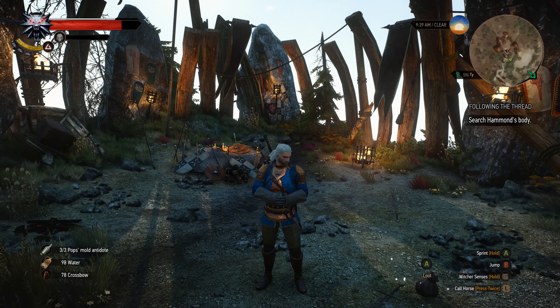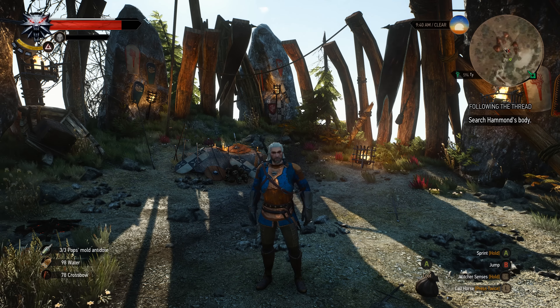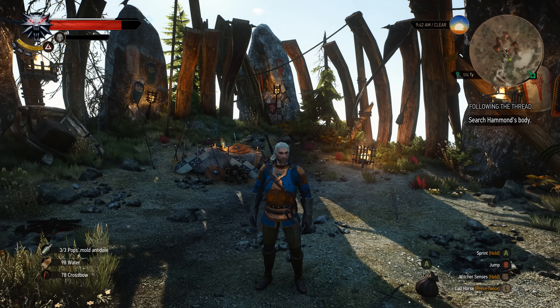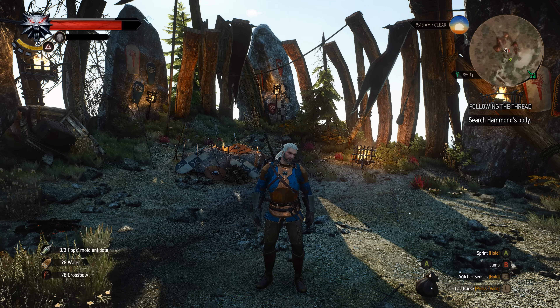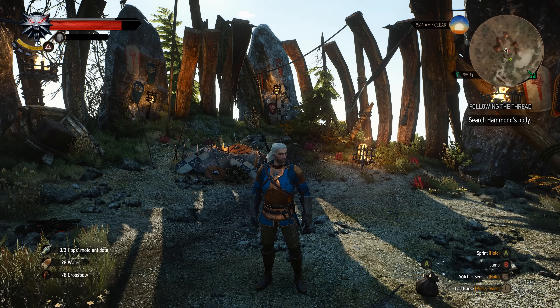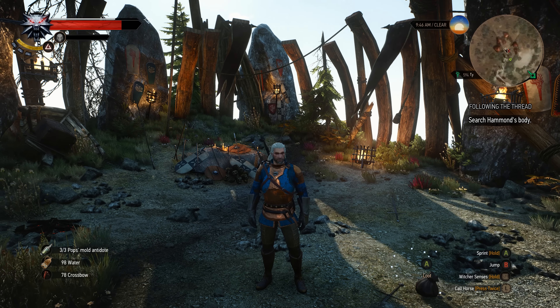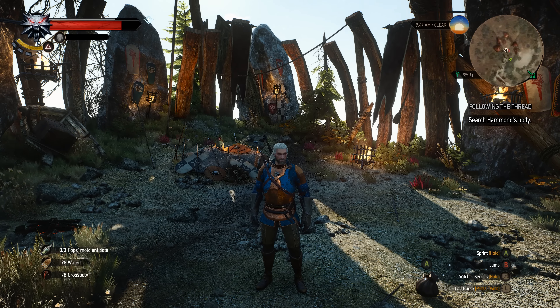Hey, what's up everybody. We are back today tracking down another minor but maybe important Gwent card — the Nekker muster card for the monster deck. When you're out in Novigrad city proper, just north of the Hierarch Square signpost, there is a notice board. On that notice board there is a notice posted as 'Contract: Monster in the Bits.'